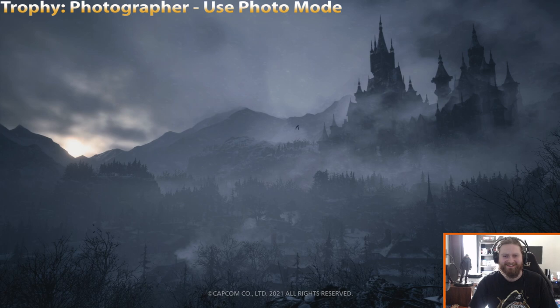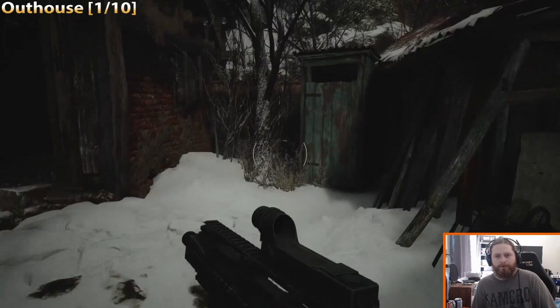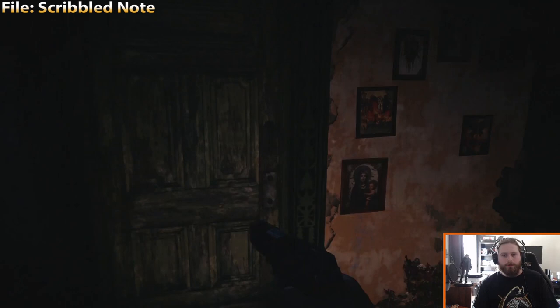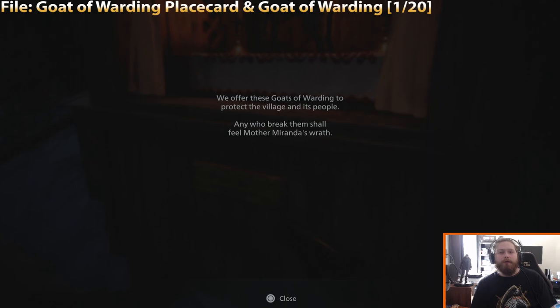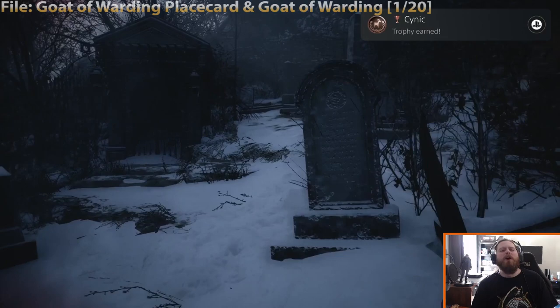Next up: the first outhouse, in the backyard of the very first house you happen upon in the village. This is after the intro battle where you fight a million Lycans and survive the timer. You come into this house and there's gonna be your note. A little further after that note, you'll find your first Goat of Warding, as well as a file that is both a file and a goat — you do have to read the file below the goat to get that one.